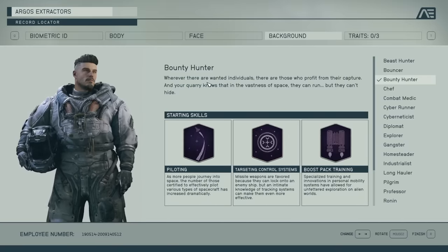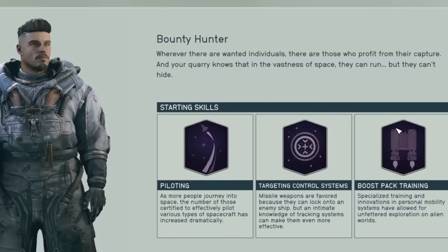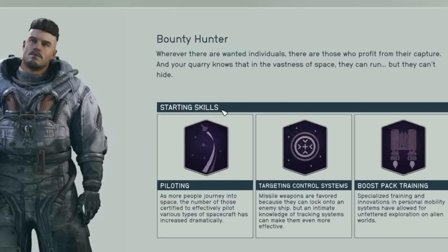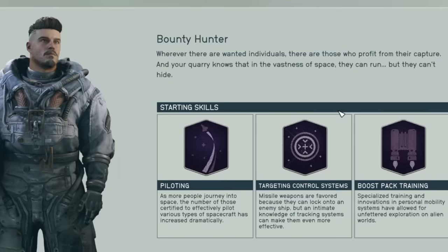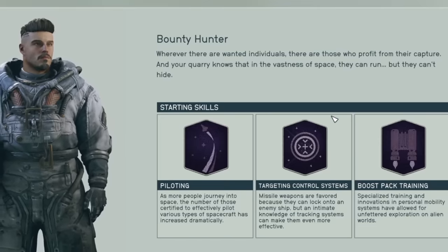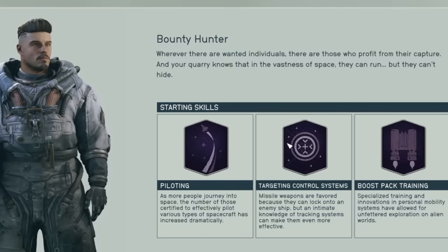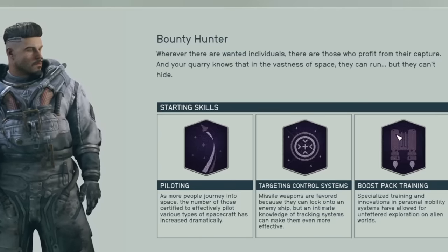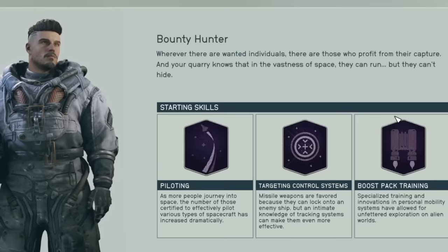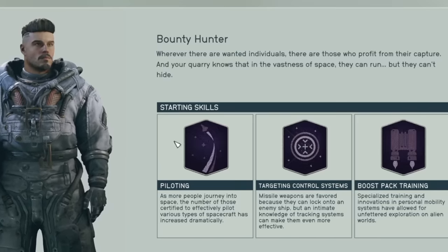The most important thing about your background is probably the starting skills it gives you. This is effectively three skill points, and you get one skill point every time you level. So this is like three free levels before starting the game. It's not super important — if you change your mind about the kind of character you want to make, it's not the end of the world. I'm almost level 30 now, so I've got 30 other skill points on top of the three I started with. These just account for 10% of my total skill points.